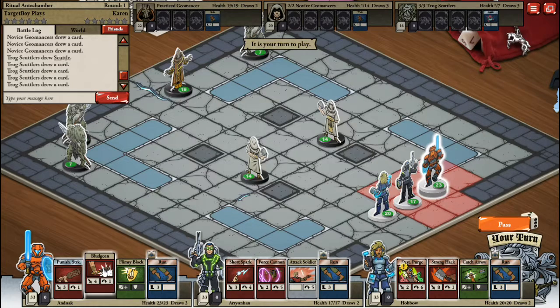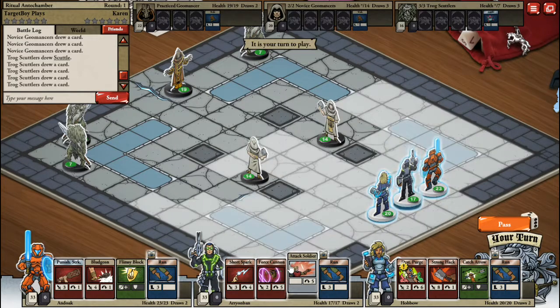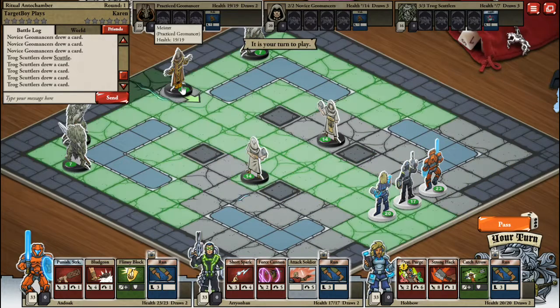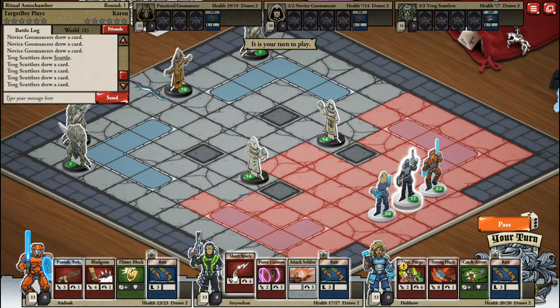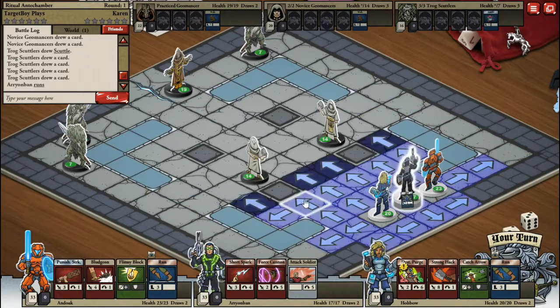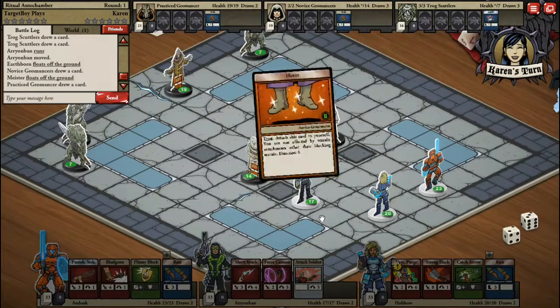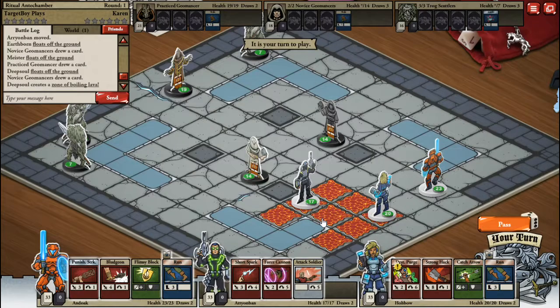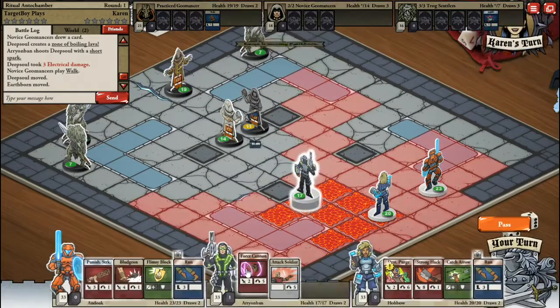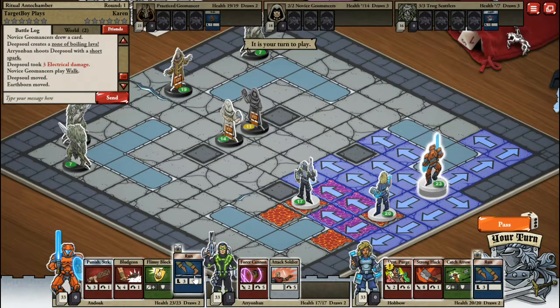So what should I start with? I know if I run the fighter up, they're just going to move away. I can't see to attack these guys with spells yet. He's a danger — can I reach him? No, not even close. I think I need to hide my wizard, so we'll run over here. Going to spark this guy. All right, now they moved, and the fighter can't get close enough to get them.